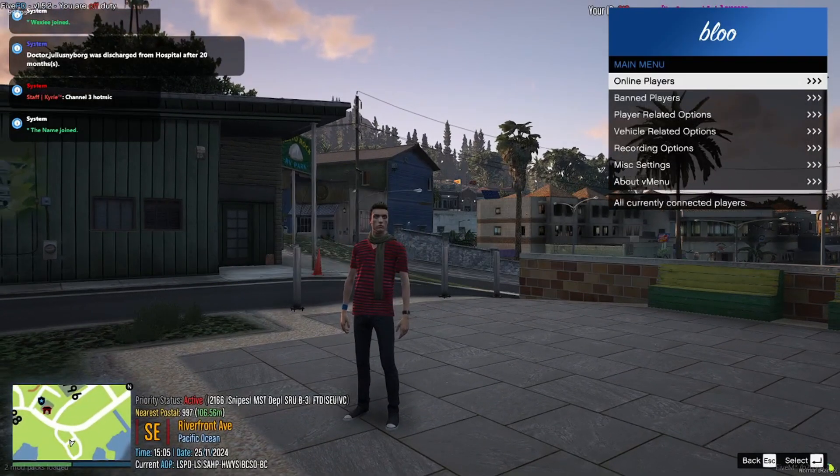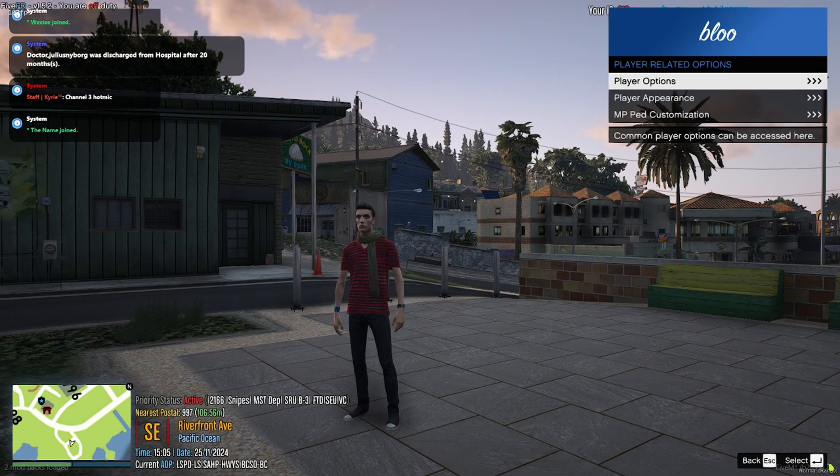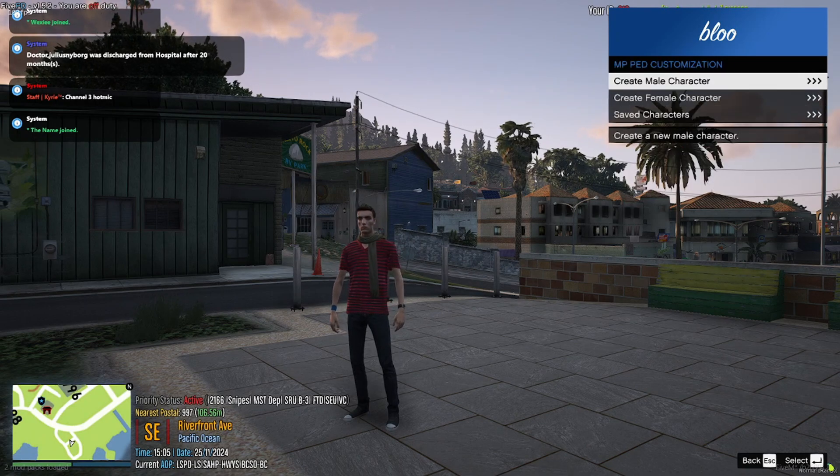To set up your character, press M to open the V menu overlay. Follow the steps shown in the video to customize your character.